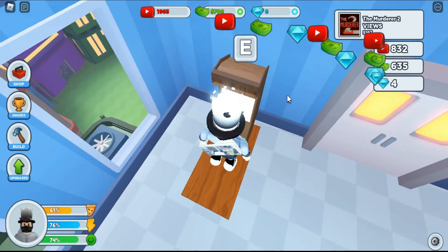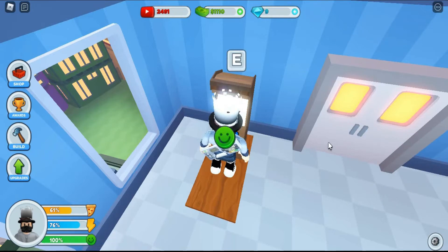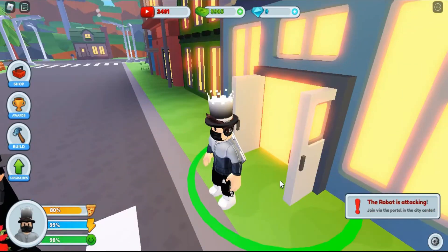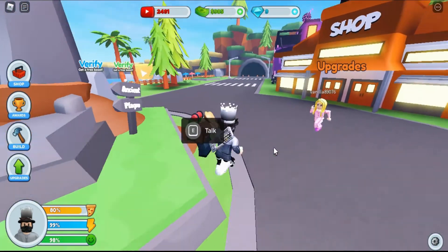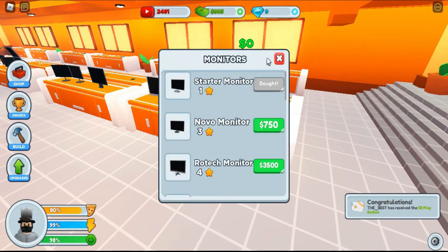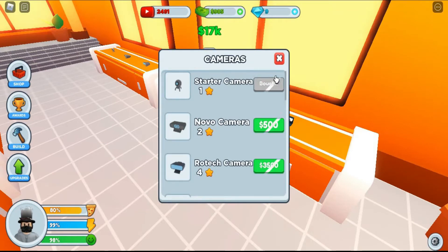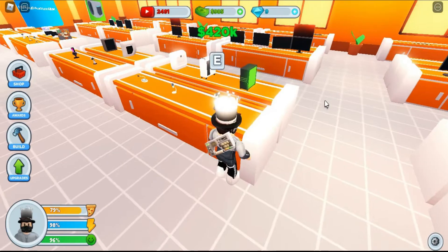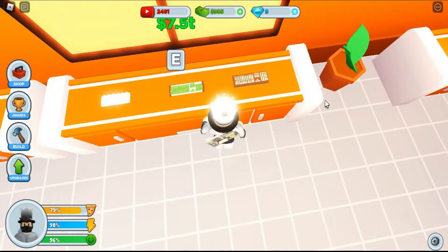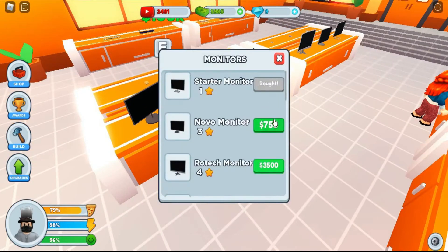Oh my gosh, 5,000 views! I can afford a Novo monitor, Novo PC — I can afford so much stuff from Novo. The robot is attacking city center — let's see what this is. Oh, it's a portal. Not going in there. Let's go upgrade. Zero-dollar monitor — I already have that. 750 for a Novo monitor. Novo camera for 500. More microphones, more PCs, more monitors. I'm going to buy a Novo monitor.